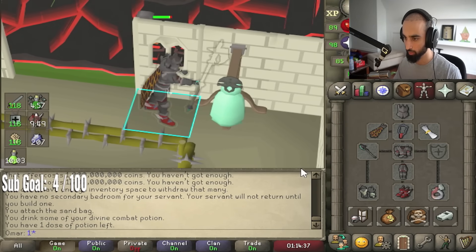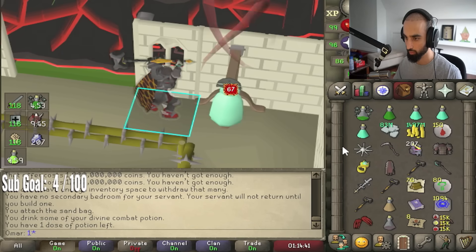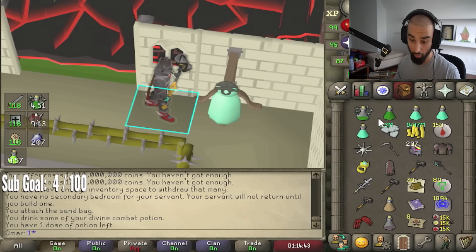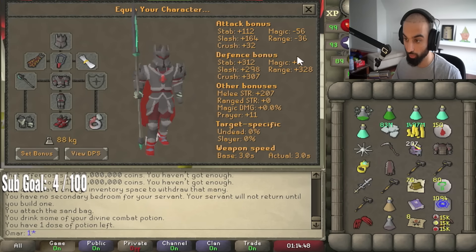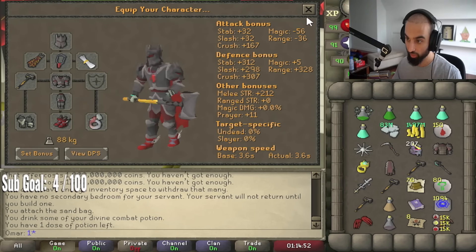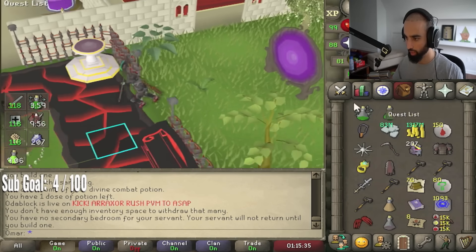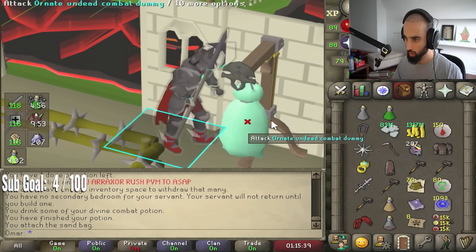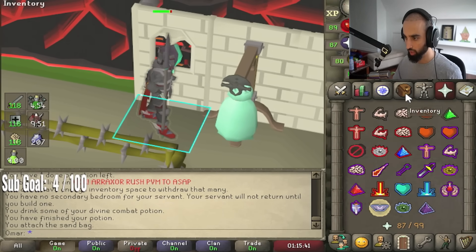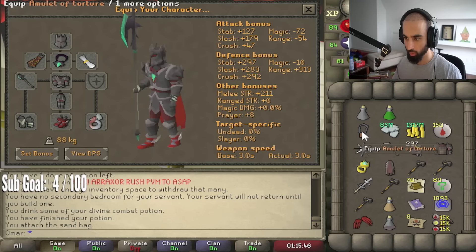Everything is in the name of content, here we go. 66, 67 — wow, it's like a slash Elder Maul weapon. 164 slash, crush is 167. It's an Elder Maul for slash basically. Let me get the amulet. Alright guys, we're gonna be the first ones — we came with this weapon, here we go. You can hit a 67 with Elder Maul, you can hit a 68.